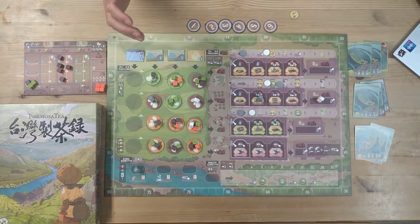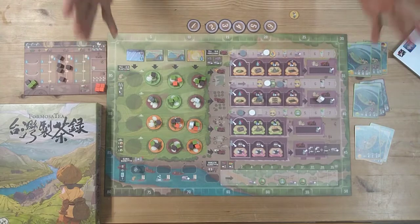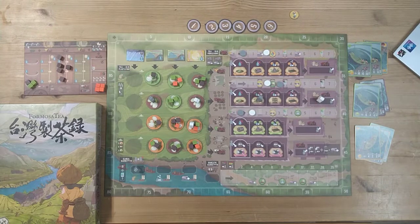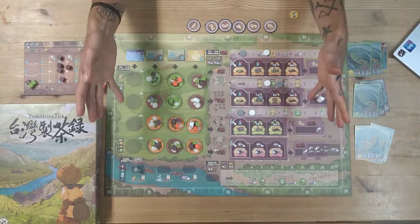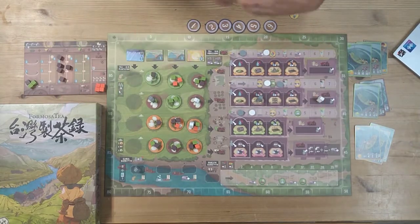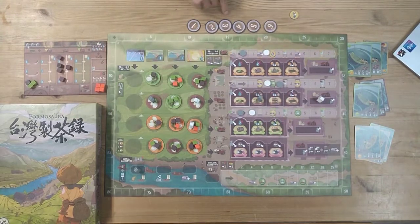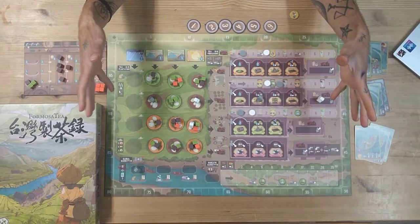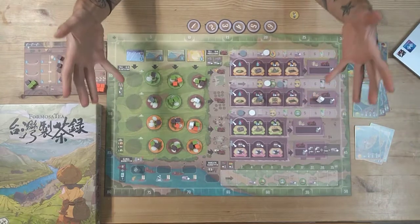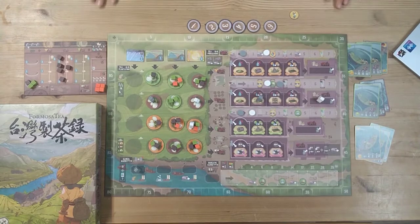That's Formosa Tea. It has almost no text — it's nearly textless. There are things I haven't shown, like story or event cards that shape the game across the six rounds, and other small details not essential to this overview. I just wanted to give you a taste and feel of what this game is about and how lovely it is. Thank you for watching.